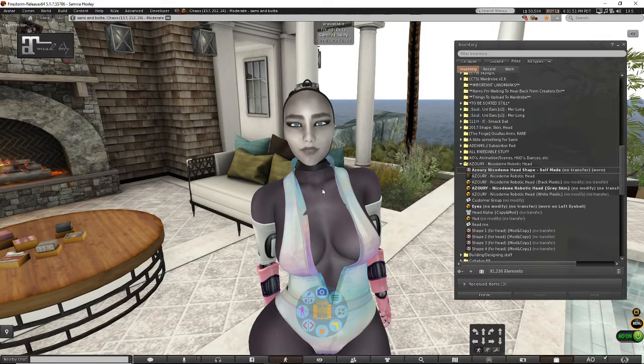I'm back. There's one final thing that I forgot to add about the Azori head, and I did not want to redo that whole video over again, so I'm just doing a second one to show you. This is the Azori and the Nicodem head — I don't even know if I'm saying that right — and it also comes with a HUD, which is what I forgot to show you guys.